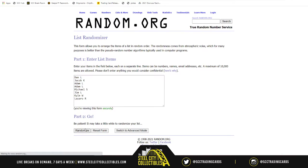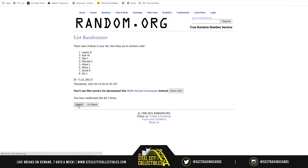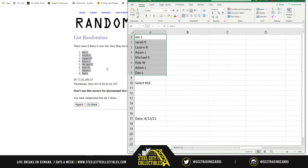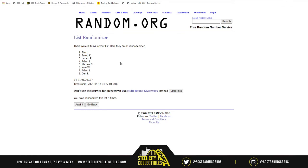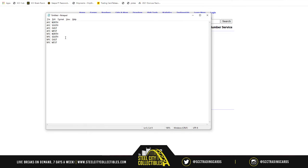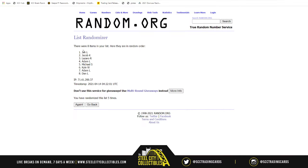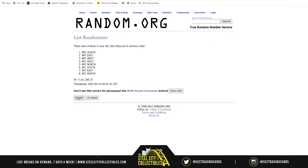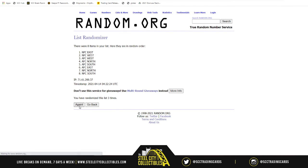Eight spots: one, two, three, four, and five - gym on top, down bottom. Now we need the divisions. Another new list - one, two, three, four, there's four and five. NFC West on top, NFC North on bottom.